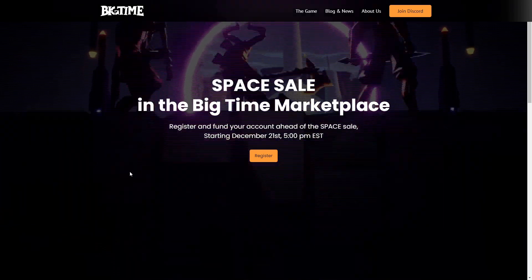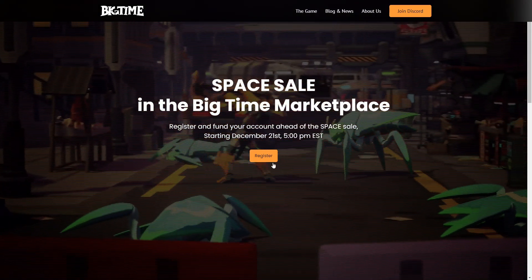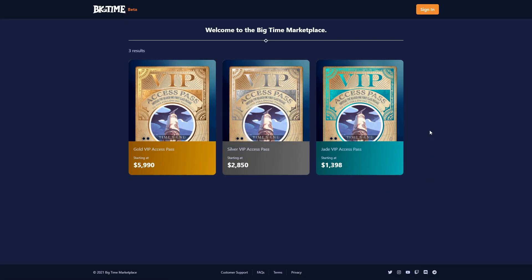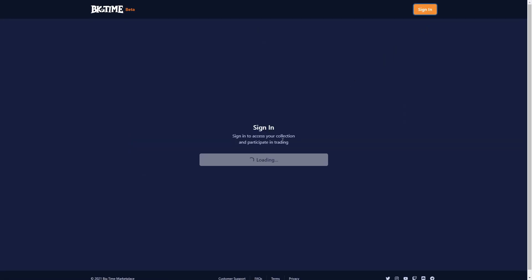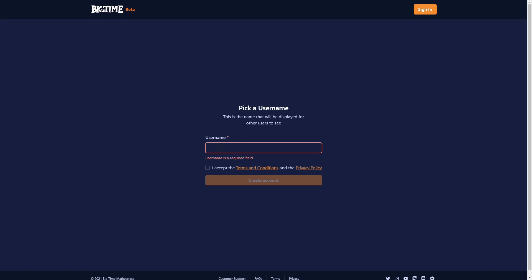So to get started, you're going to go to BigTime.gg. Whenever you get there, you're going to see this register button, so go ahead and click that. Once you get there, you'll be able to make an account. I'm going to click sign in and sign in with Google. I'm going to pick an account I haven't used before so that I can make a new account and show you that process.